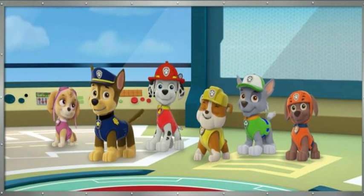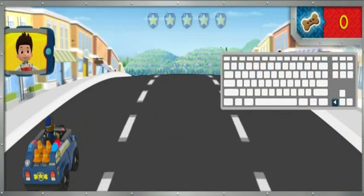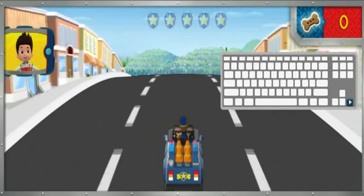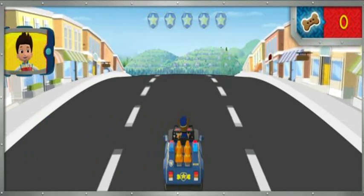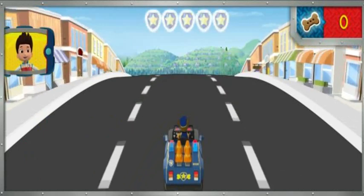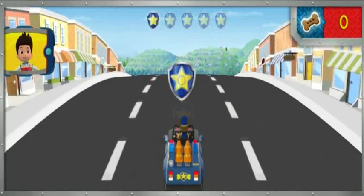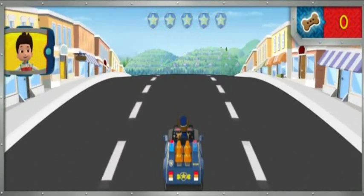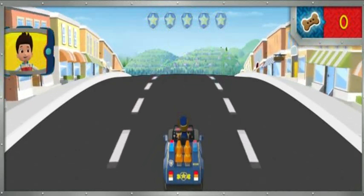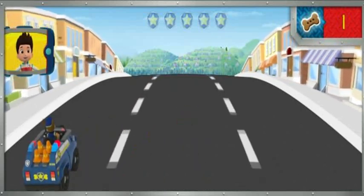Alright! Paw Patrol is on a roll! To move Chase left or right, press the left or right arrow keys! We'll need to go super fast to catch up to Alex! To go super fast, we need to collect all of Chase's badges to power up his truck! When you roll over a badge on the road, it lights up here! When you collect all the badges, Chase will get a super speed boost! Don't forget to collect pup treats along the way! Paw Patrol, let's roll!